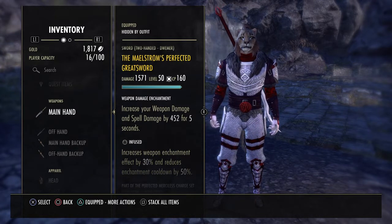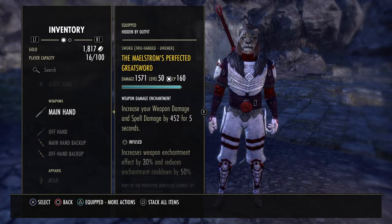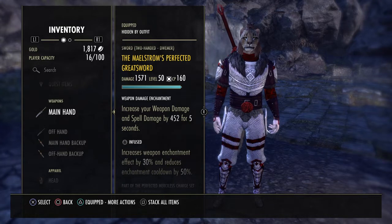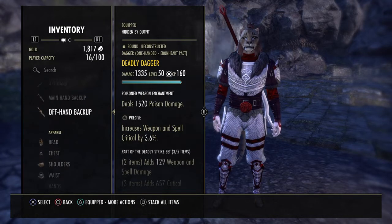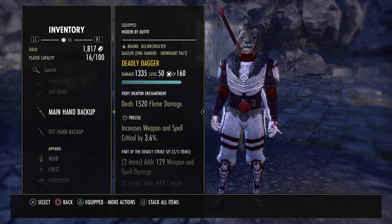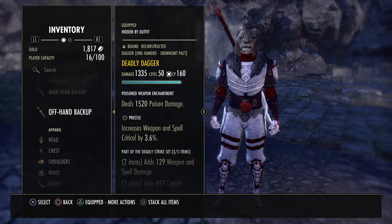What you do want to make sure you have is that it's infused with a Weapon Damage Enchant. That will boost your damage based off of the light attacks that you hit when you're on the back bar of this rotation. The other set we're running is Deadly, with two precise Deadly Daggers — one with a Flame Enchant, one with a Poison Enchant. That does affect our Champion Points a little bit, and I will show you all that in a minute.